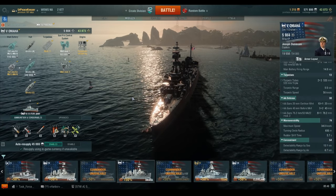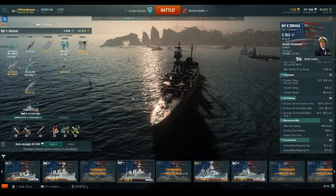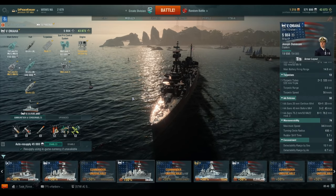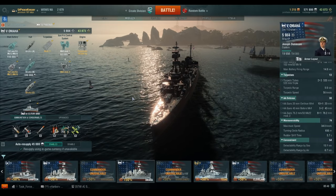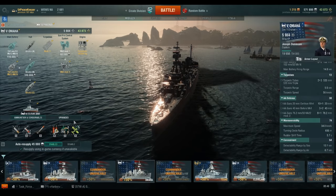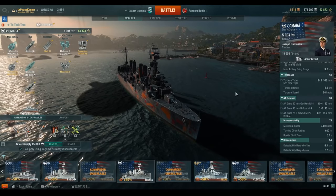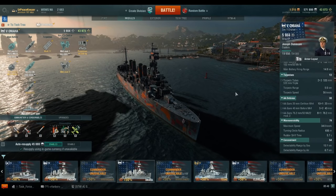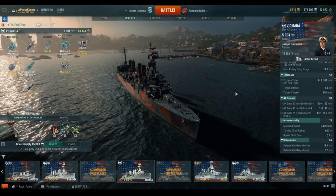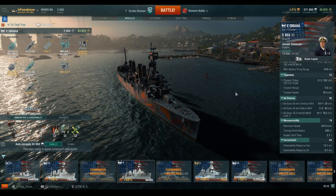The Omaha Class was designed specifically to compete with the Centaur subclass of the C-Class, or Caledon Class as we know it in this game, cruisers from the United Kingdom — even though a war between the United States and the United Kingdom at that time period was extremely improbable. The class's appearance closely resembles that of the Clemson Class Destroyers, and the U.S. Navy actually developed a camouflage pattern to enhance this appearance resemblance between the two ships.